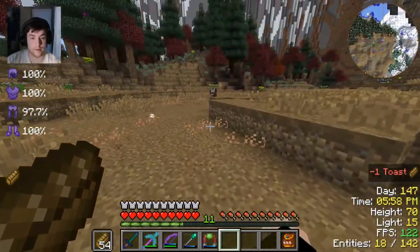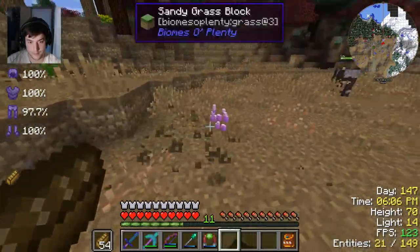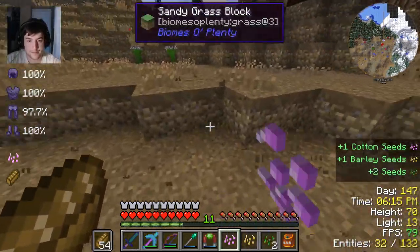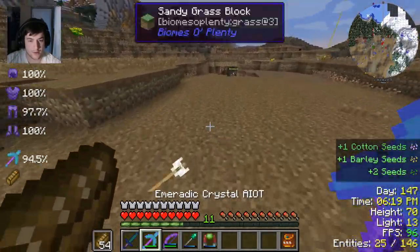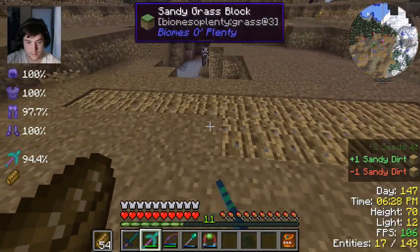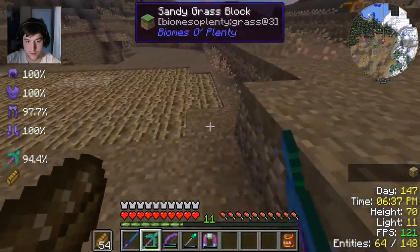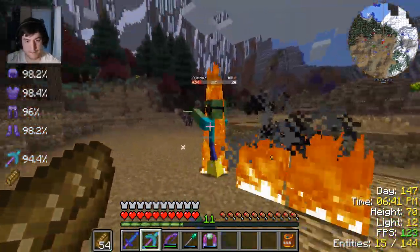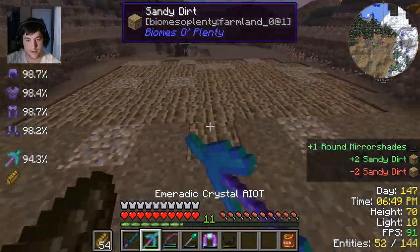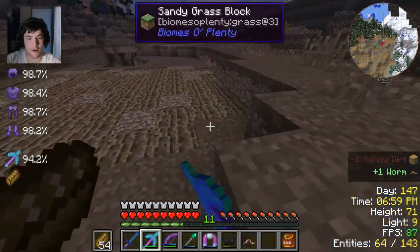It says no seeds again. Why are you saying no seeds? You have seeds - I'm giving you seeds. It's taking tons of power - oh, that's 10 million RFs in there. Finally, our canola farm is complete! And now it is time to finally distill this into real oil. Let's throw the rest of this out. How do we do this? Process canola into at least one bucket of canola oil - so I need canola oil.